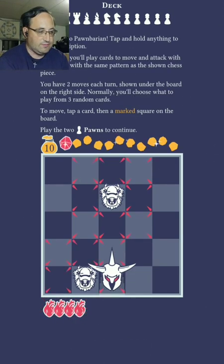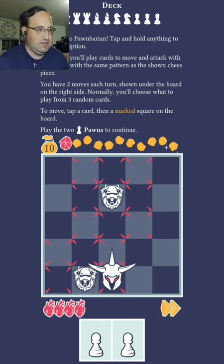Floor 1. So that's pretty much chess with sort of attack style things. So welcome to Pawn Barion. Tap and hold anything for the description. Each turn you'll play a card to move and attack with your hero — same pattern as shown in the chess pieces. You have two moves each turn shown on the board to the right side. Normally you can choose what to play from three random cards.